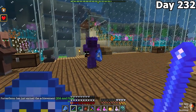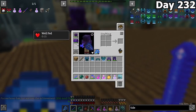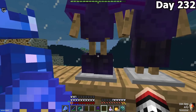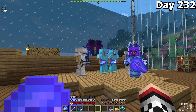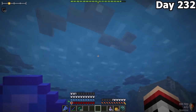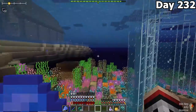Back at base in the armory, we collected all the scales gathered over the past 200 days and created Tide Guardian armor. This armor looks amazing — thanks to Forest for enchanting it. We then put all our Onyx armor on the armor stands, which looks awesome. We tested how fast we could swim with the Tide Guardian armor — we are literally insanely fast. Like, we are speed demons.